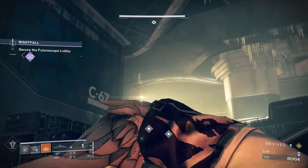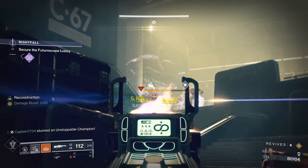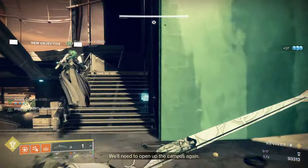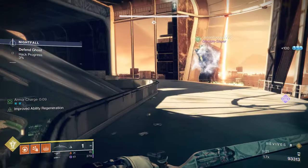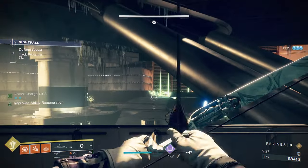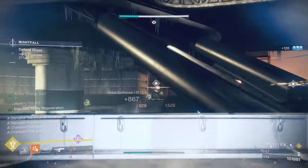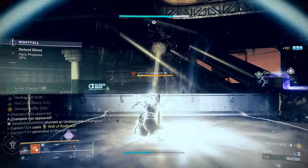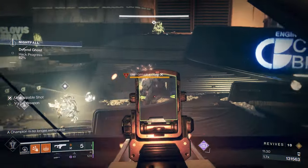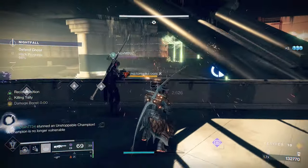Up next you have one of the most difficult rooms. As soon as you enter, use the boxes on the left for cover because right above you will be an Unstoppable Champ as well as a Barrier. Get rid of the Unstoppable first, followed by the Barrier Champ. You can either stay by the ghost and use the wall for cover, or rotate up the stairs to the balcony instead. The balcony has more cover, but keep an eye on your flanks as adds can come up the stairs and will be spawning to your right. Once you have activated your ghost, the completion bar will begin. At 25%, an Unstoppable and a Barrier Champ will spawn — get rid of them quickly as they can disrupt your ghost when they get within range. At 50%, a Disrupted Knight and another Unstoppable will spawn. Keep checking your sides, and behind you will be another ammo crate when you run out.